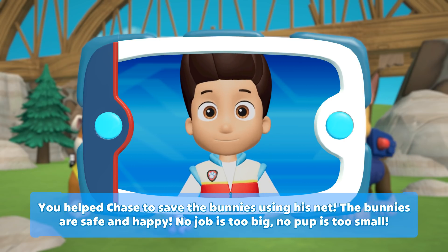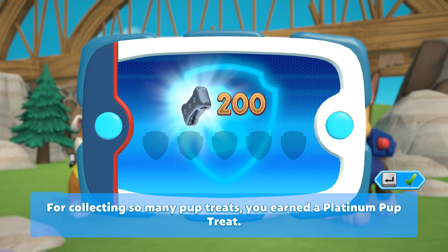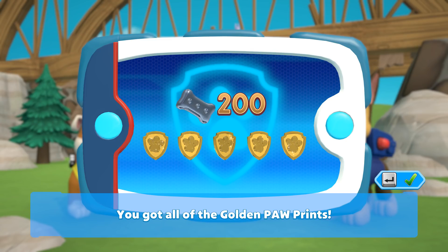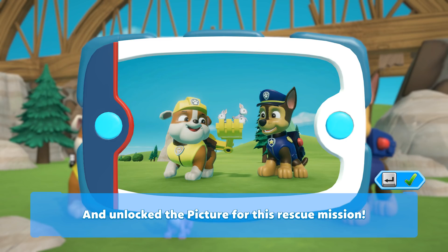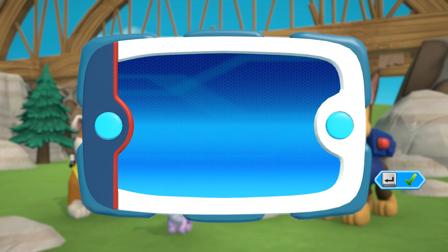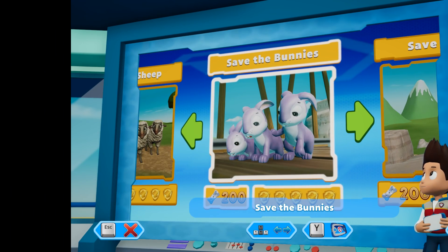You helped Chase save the bunnies using his net! The bunnies are safe and happy! No job is too big, no pup is too small! For collecting so many pup treats, you earned a platinum pup treat! You got all of the golden paw prints and unlocked the picture for this rescue mission! You can see the pictures again by highlighting the rescue mission and pressing the Y button. Save the bunnies!